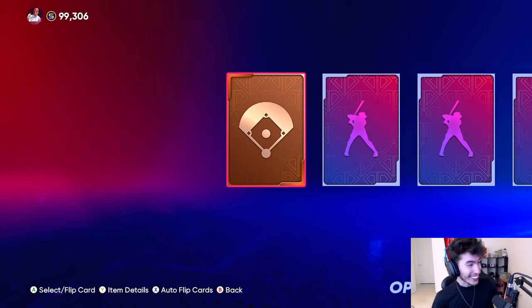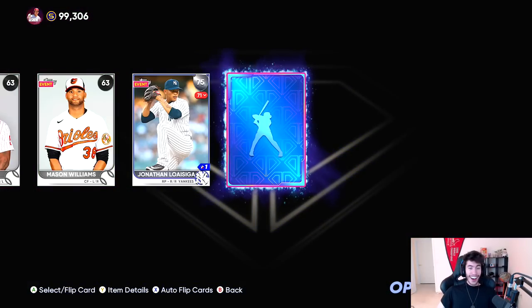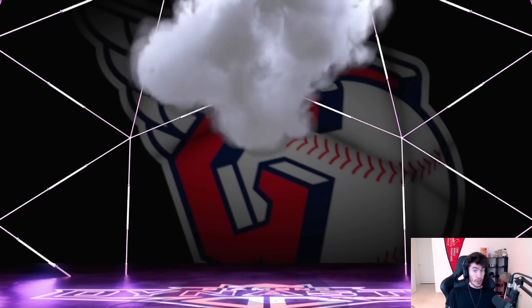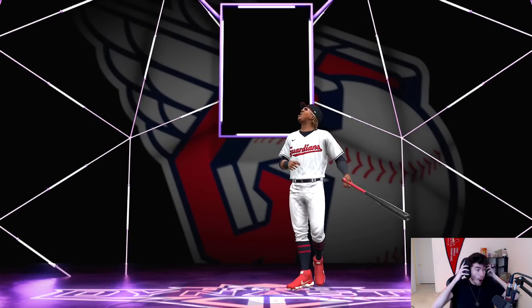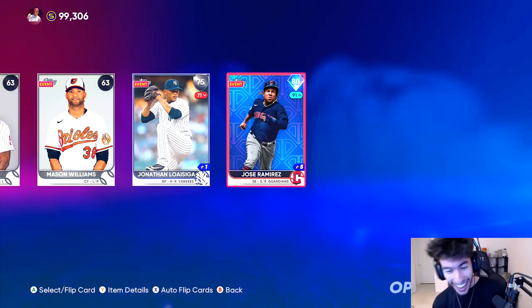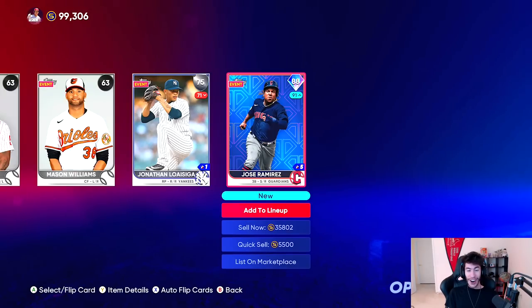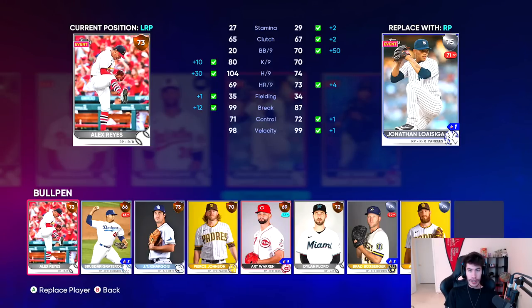Oh my god, we got another diamond! Wait - so I had never pulled a diamond in the pack and play before today, and now we have two. I haven't pulled a 90-or-higher diamond besides Eric Davis, who isn't even worth as much as some of the live series cards. Could this be the first time? Okay, that looks purple to me. Yo, wait - is this J-Ram? Please be Jose Ramirez. Yo, we got Jose Ramirez! Oh my god. So I'm recording this literally like three hours before the roster update. This has actually been a nutty pack and play. This is my best pack opening of the year - that's kind of crazy.